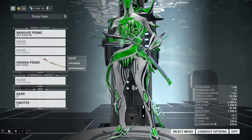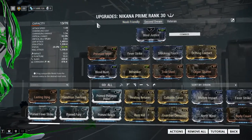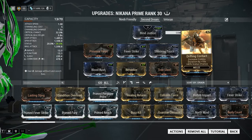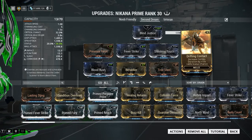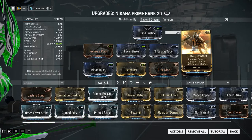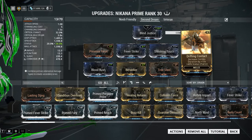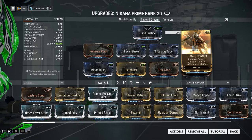Now onto the Second Dream setup. Compared to the new friendly setup, this one will do way better. For this setup, I've got Pressure Point, Fever Strike, Shocking Touch, and Drifting Contact. Drifting Contact will be one of the more annoying mods to get, because it drops from medium tier nightmare missions. I know two locations off the top of my head — Lua and the Kuva Fortress — but you get those a bit late in the star chart. One other place I remember is the Void, so you can go there if you unlock nightmare missions.